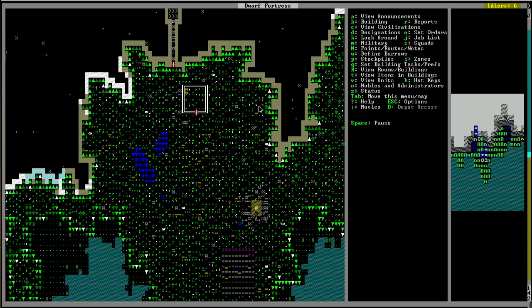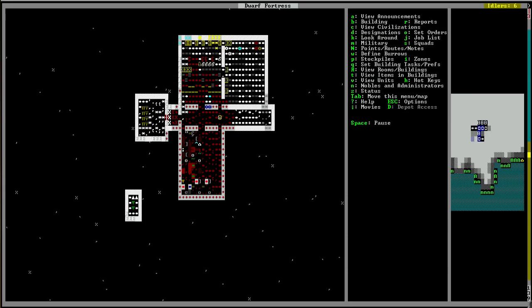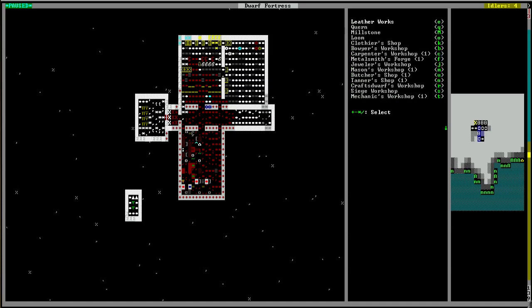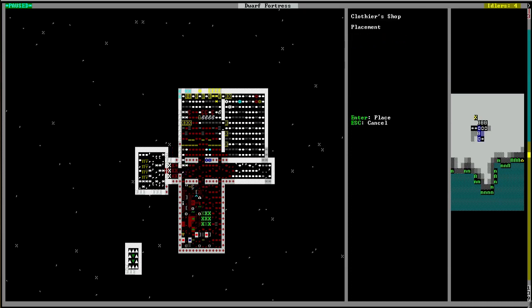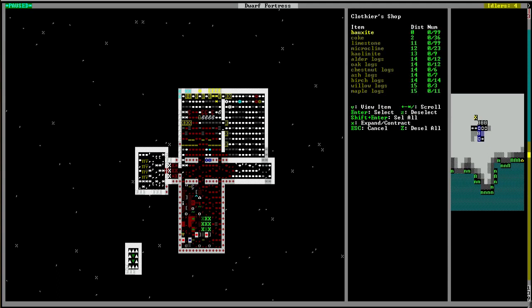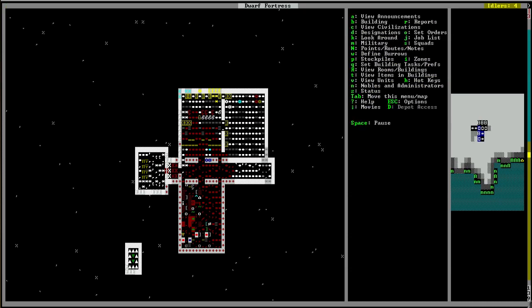Let's build a clothier's workshop since we have a clothier. By the way, there's a new thing — I don't know if it's a glitch or if it's supposed to be this way — but migrants don't come in with any jobs turned on, so you have to go in and turn on their jobs manually. So clothier — K — I'll throw that down right there, make it out of bauxite — actually, let's not waste our coke.